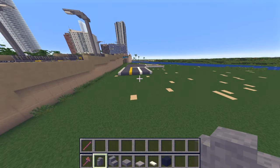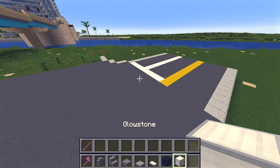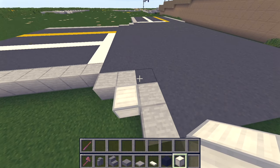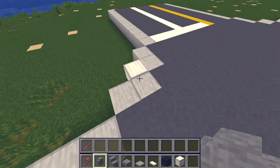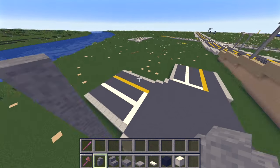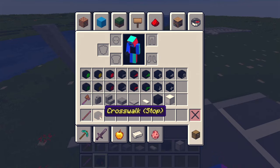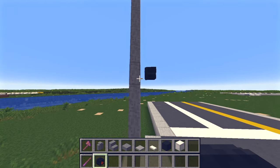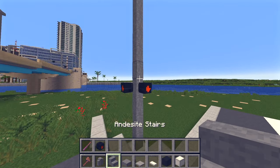Now we're going to come over here. I also grabbed some glowstone. I usually go right at the corner because a crosswalk would typically be there. I place a block of glowstone so it looks like the street light is actually turned on. Then we come up, and I'm going to grab one of those heads — the crosswalk signal head — and place it: one, two, three, on the fourth block. Since this is a corner there would theoretically be another crosswalk, so we place two of them.